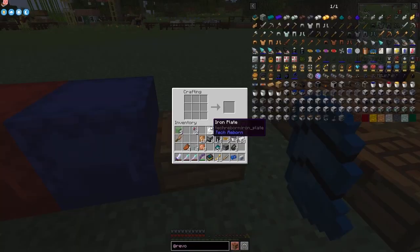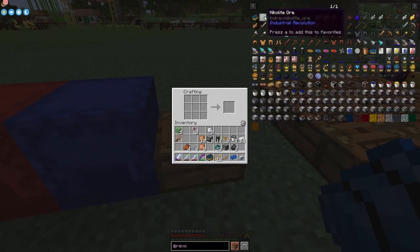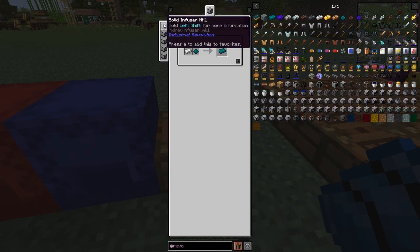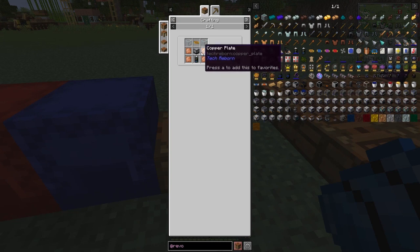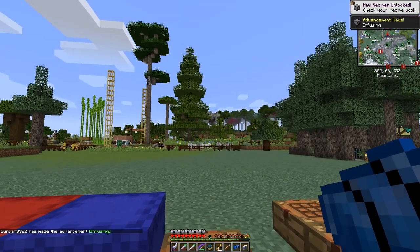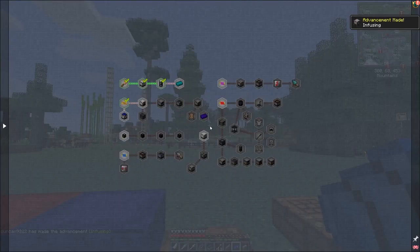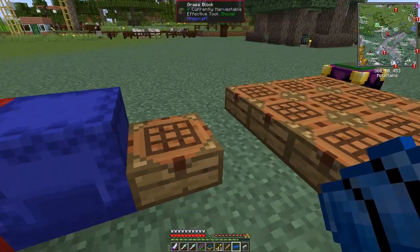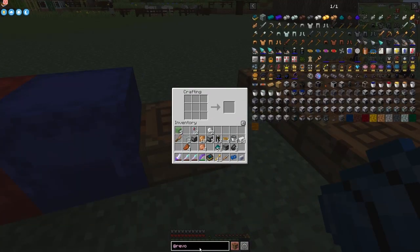The infuser needs copper plates, machine casing, glass, and a battery - and we should be able to make it. Obviously this needs power, so I should make a coal generator first. Let's make the coal generator - I need some heat coils. I need two of those. I'm missing copper plates so I'll move back in a second with some more.